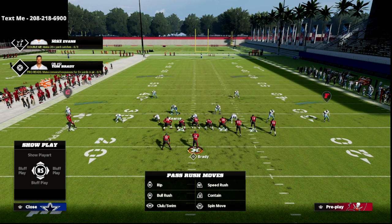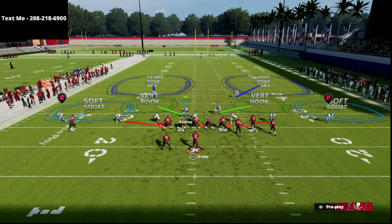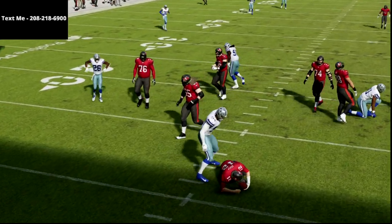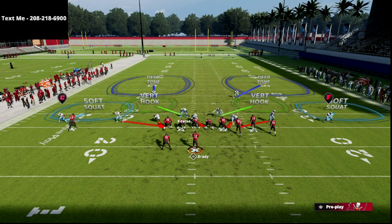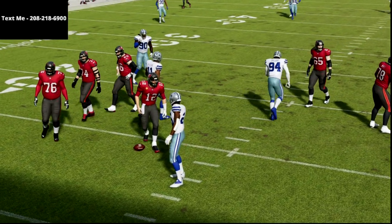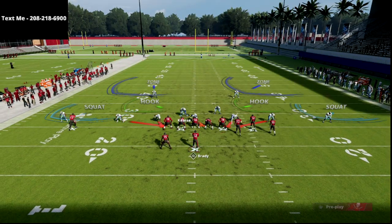So from the DB Fire Two, all we're going to do from a setup perspective is baseline and press coverage. Then with your user, stand right in here, hold right trigger, and at the snap of the ball run at the guard and hit X as soon as you want to bail out of the blitz.